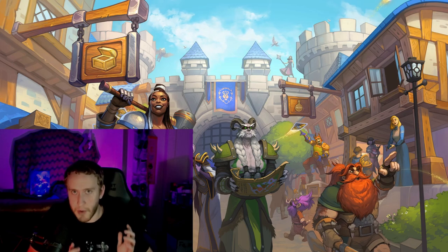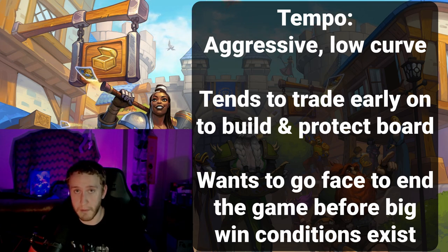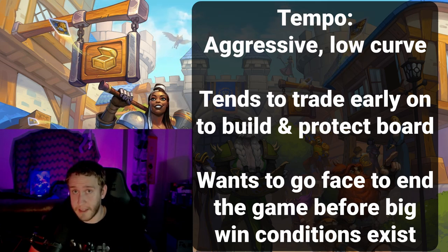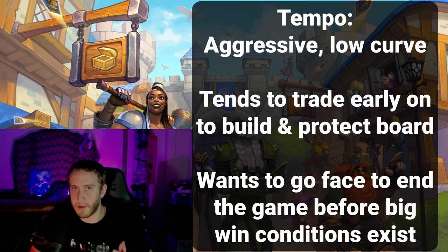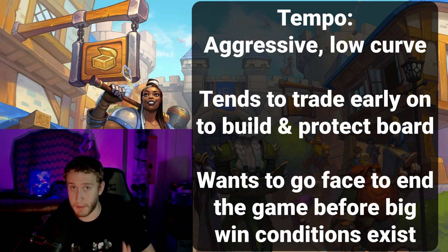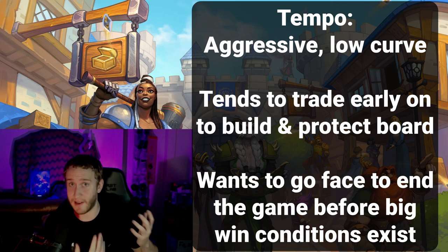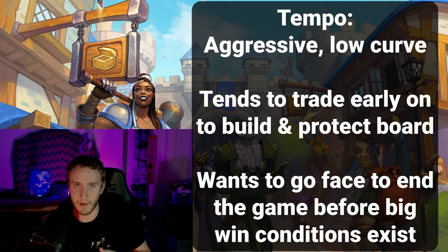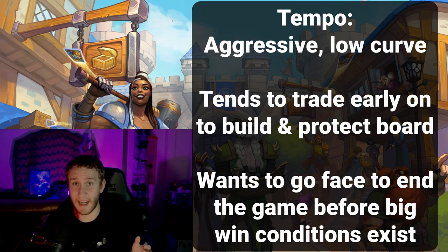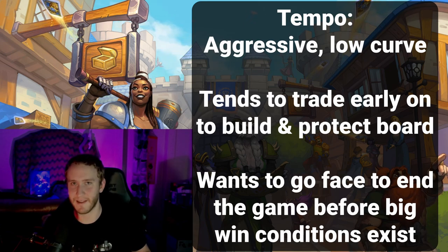The next archetype is tempo, which is the archetype I tend to lean towards the most. Basically it's a somewhat lower curve strategy focused on winning the board by all means necessary and using that board presence to end the game. You will tend to do a lot of trading in the early turns just to make the strongest, most resilient board possible. There are also swing-focused tempo decks — for example, warrior with minefield or rogue — which have a bit more removal and expect to punish the opponent for trying to take the board, then take an even stronger board as a result.